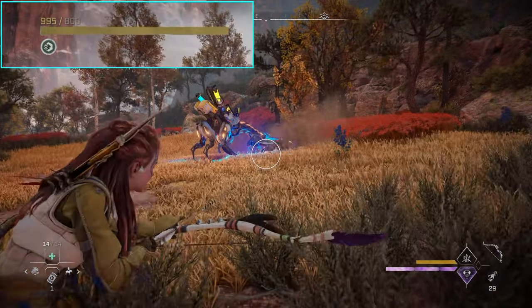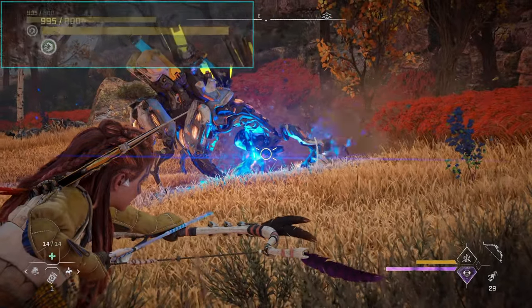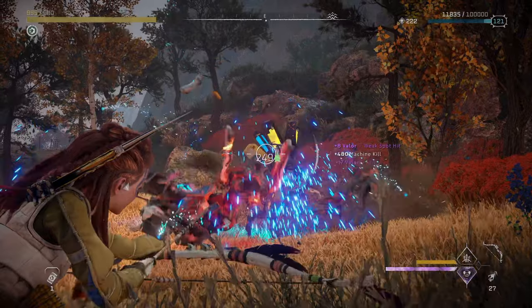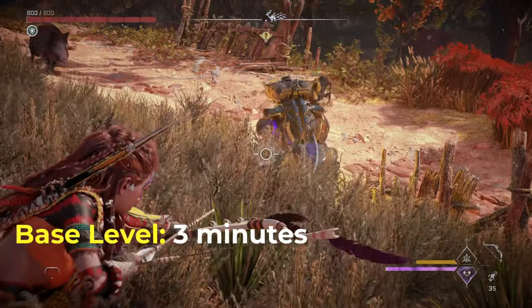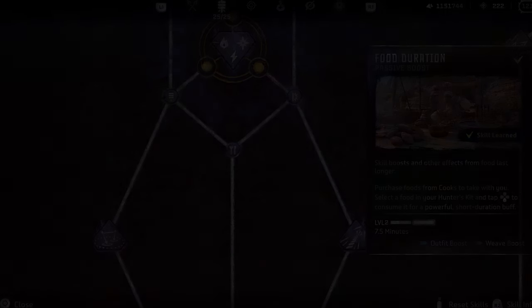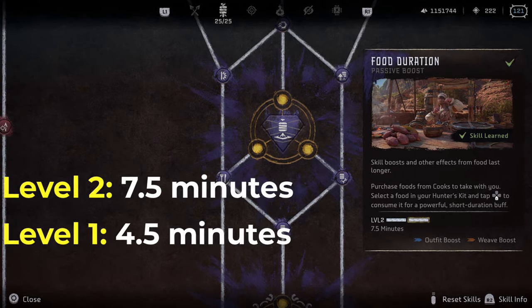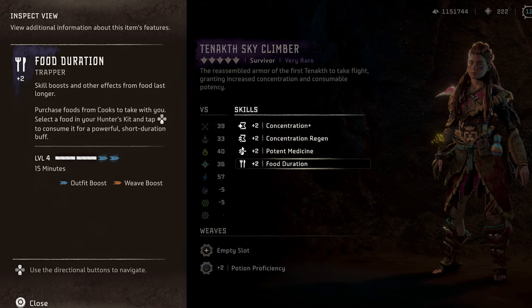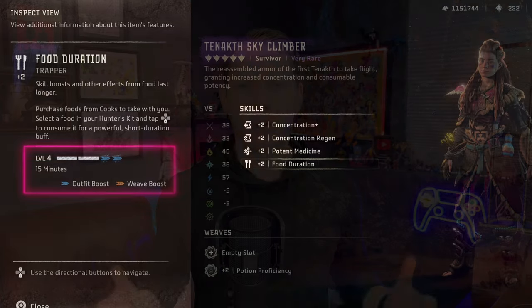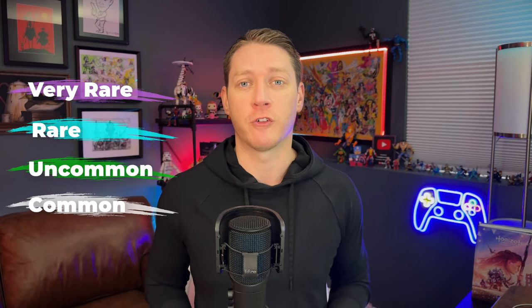Eating food will immediately give you back a portion of your health and stamina, as well as give you passive boost skills depending on the food you eat. The duration of the effect depends on your food duration skill level. At its base level, the duration of food will last for 3 minutes, but you can upgrade it to level 1 or level 2 through skills in the Trapper skill tree, which will increase the duration to either 4.5 or 7.5 minutes. Through certain armor skills, like the plus 2 food duration skill on the Tanakh Sky Climber, you can upgrade it to its max level of 4, which gives you a full 15 minutes.